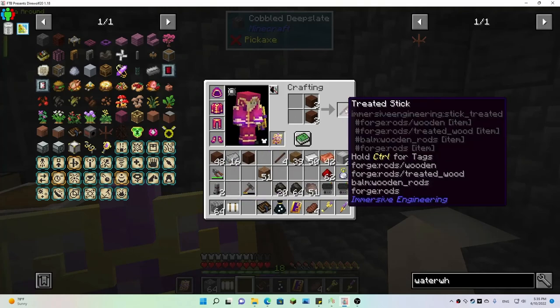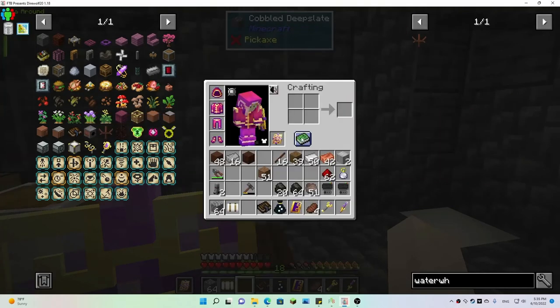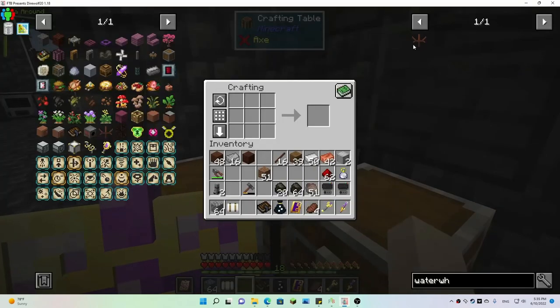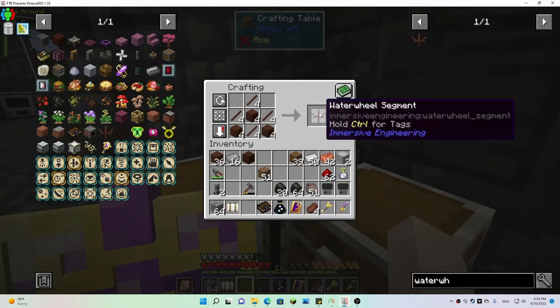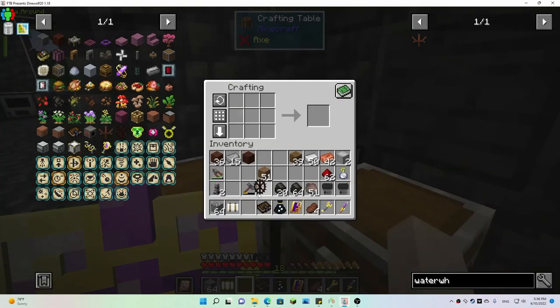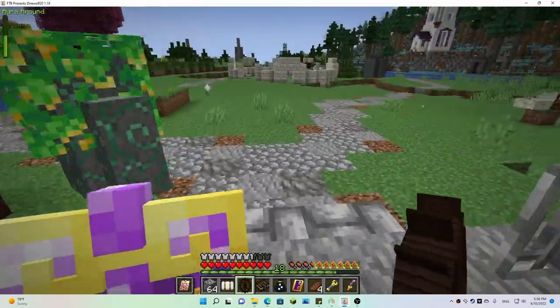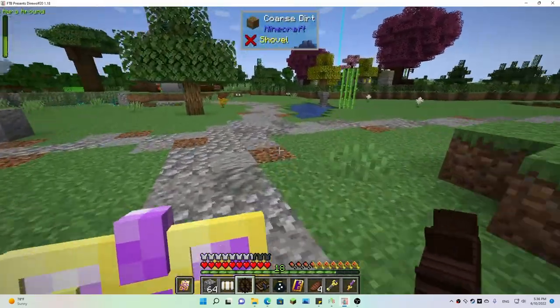I think that might be enough. I gotta have the crafting grid — so four and then boom, a water wheel! I could totally see another one of these going like next to it.